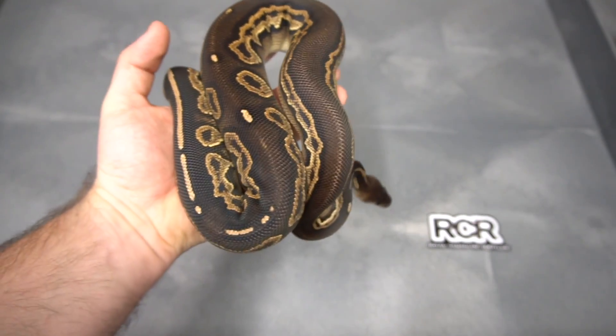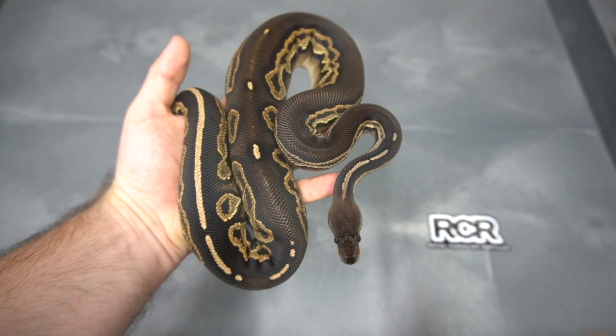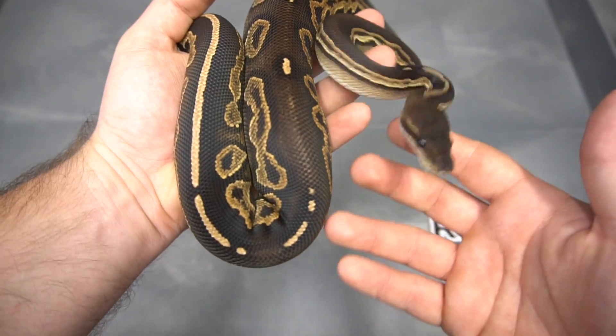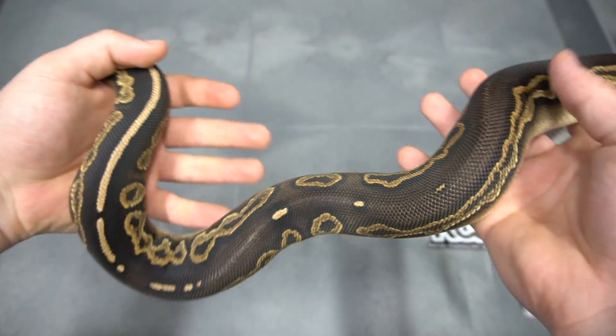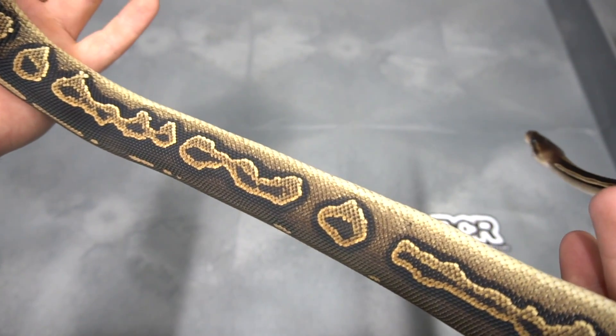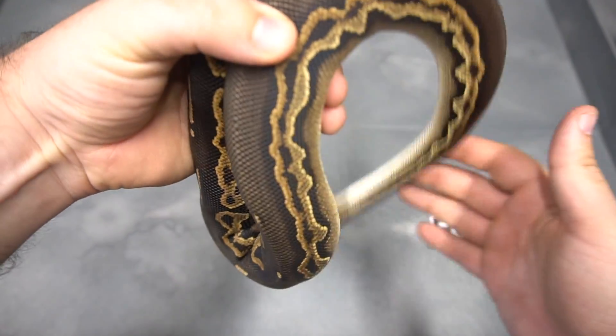Just one more Blackhead combo here. This is a Cinnamon Blackhead — see how dark it gets, just a jet black or jet brown. Really, really dark back, but you don't lose all pattern, which is very important. See those sides — just floats the alien heads right up the sides. This is a Cinnamon Blackhead.